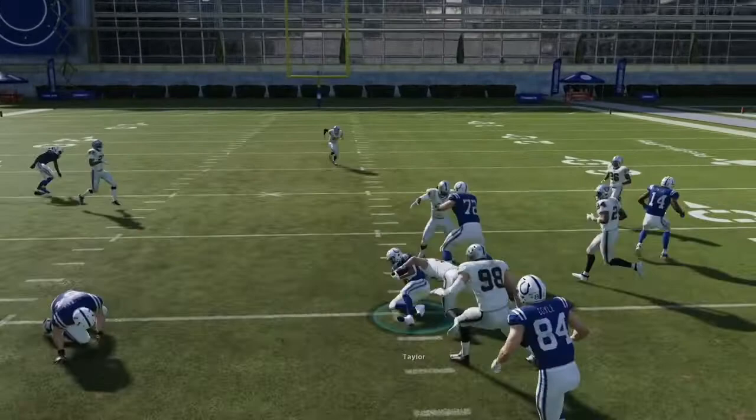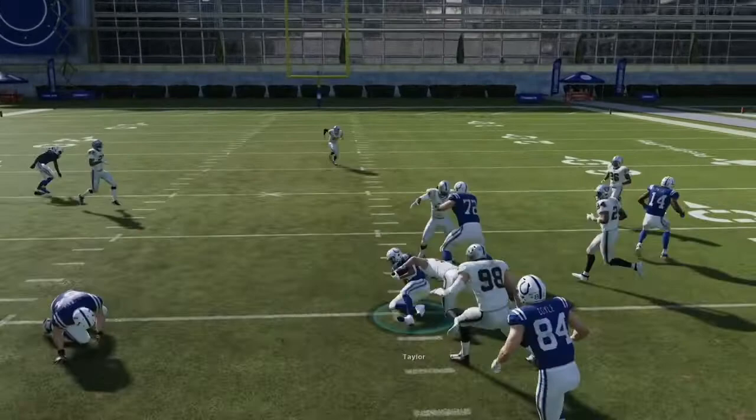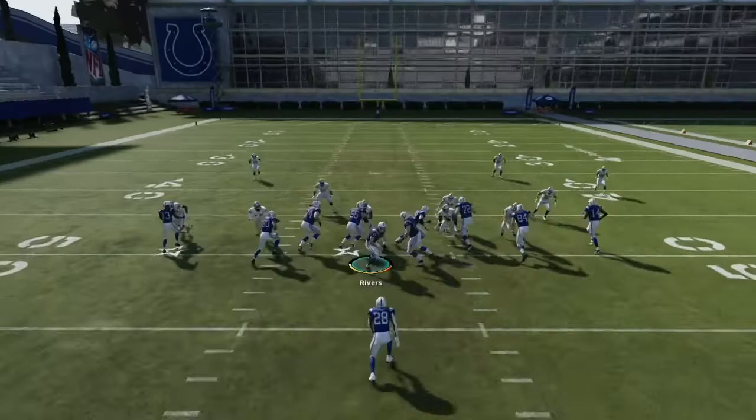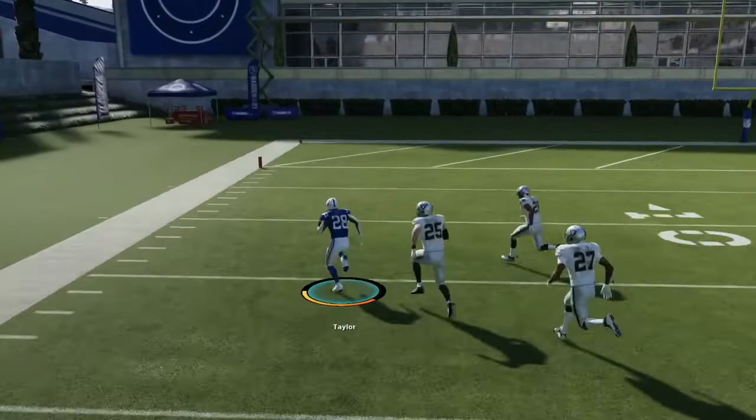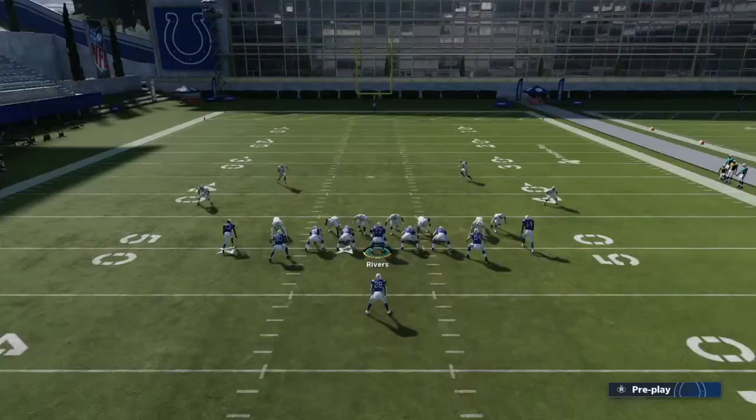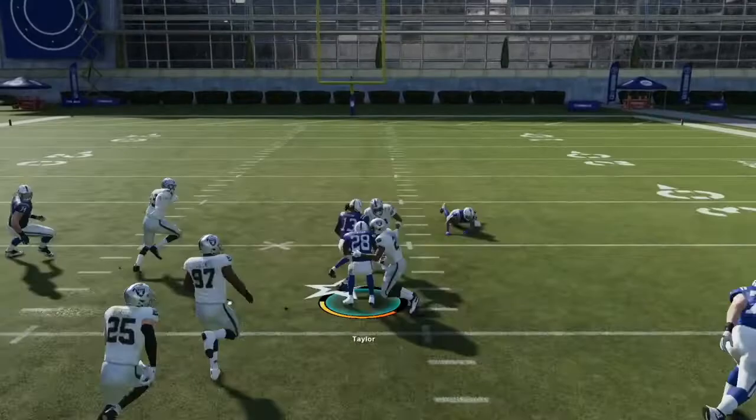With the 0-1 Trap, it's a quick handoff and you're going to see a pulling blocker create a big gap up the middle. The guard comes over and picks up any free rusher, then you get into the second level with usually a one-on-one against the linebackers. Follow your blocks and you can take it all the way to the end zone for a touchdown. Find those 0-1 Traps in your playbook no matter what formation — they're some of the best runs in Madden 21.